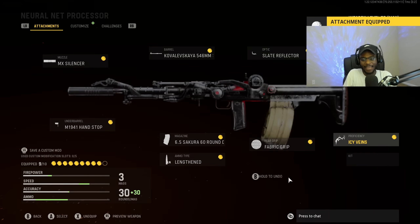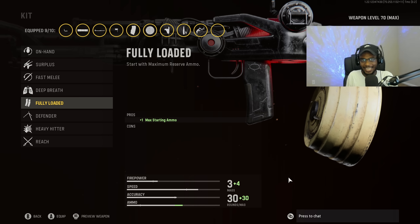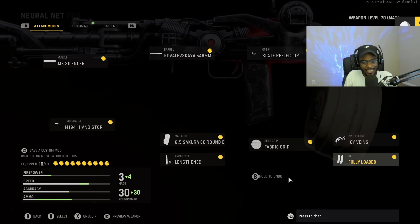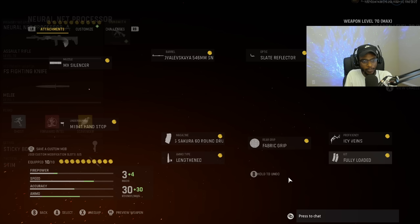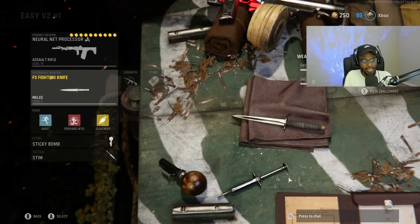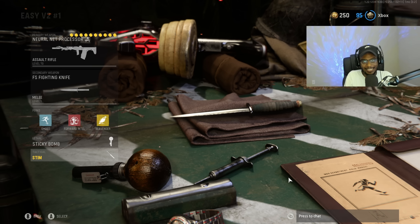It's going to be amazing. And finally for the kit, we are going to put on Fully Loaded so we can rock the Nikita AVT all the way from kill one to kill 25 and secure that V2 rocket incredibly easily. The perk setup is going to be Combat Knife, Ghost, Forward Intel, Scavenger, Sticky Bomb, as well as the Stim Shot.